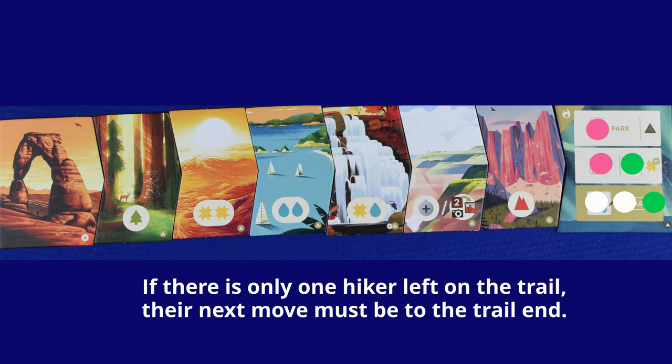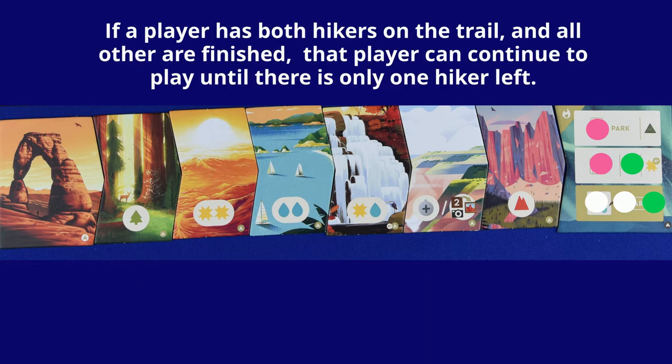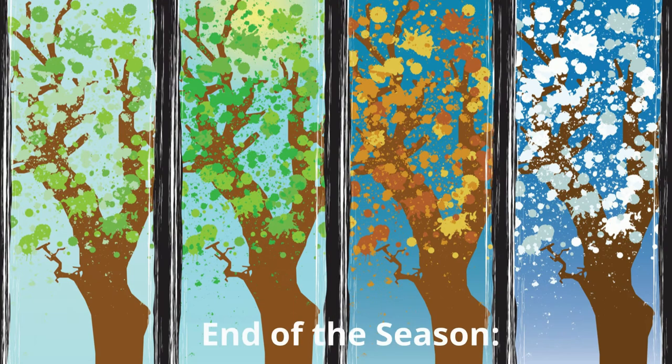If one player has both of their hikers on the trail and all other players are done, that player can continue until they put one hiker on the trail end. Then the second hiker must follow. Once all hikers are at the end of the trail, the season ends.